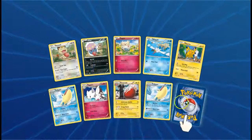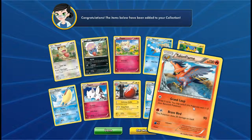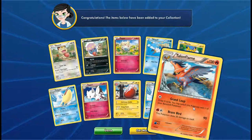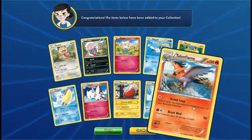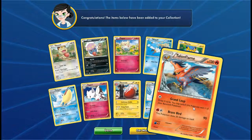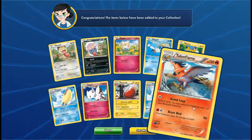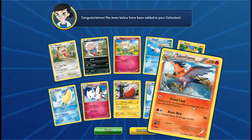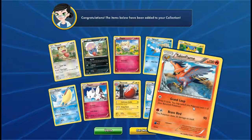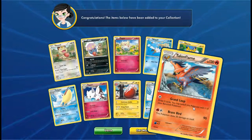Last pack. I am sick to death of getting just holos — come on. Reverse holo Pelipper. And another non-holo. That is BS on a bike, for crying out loud. You'd think that by now, having had like three or four relatively dry openings, I'd get something good. But no. I'm a little bit angry and disappointed, to be honest. I got nothing — not even a Skyfield out of ten packs. Come on, Nintendo. I guess I'll see you guys in the next opening — don't forget to like and all that cool stuff. Hopefully we'll have some better luck next time.